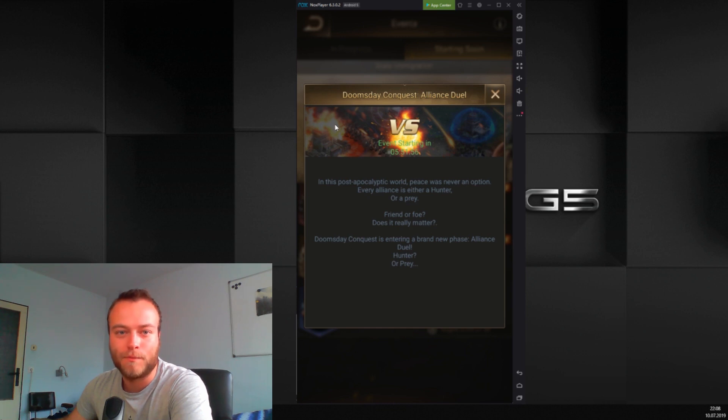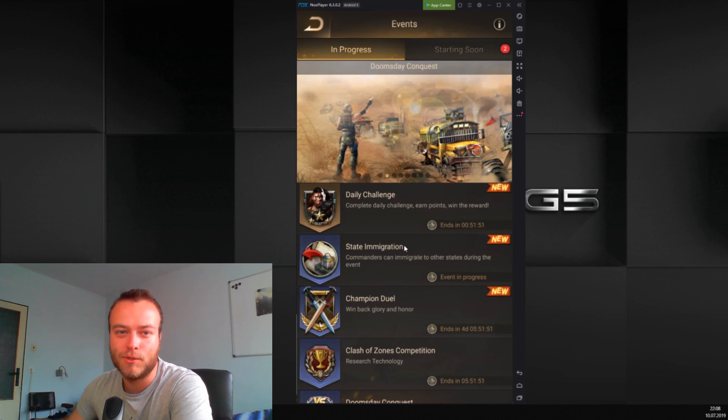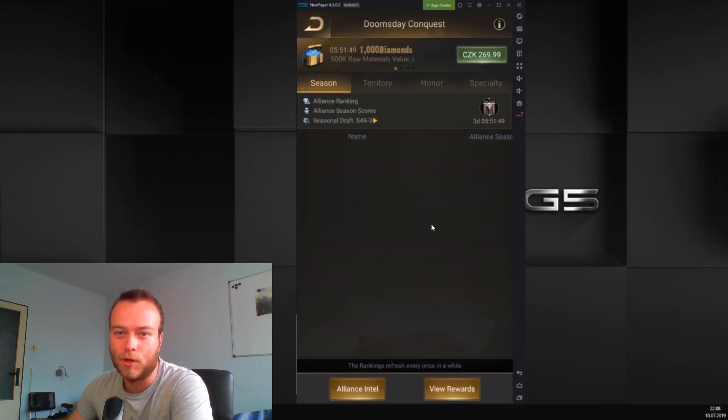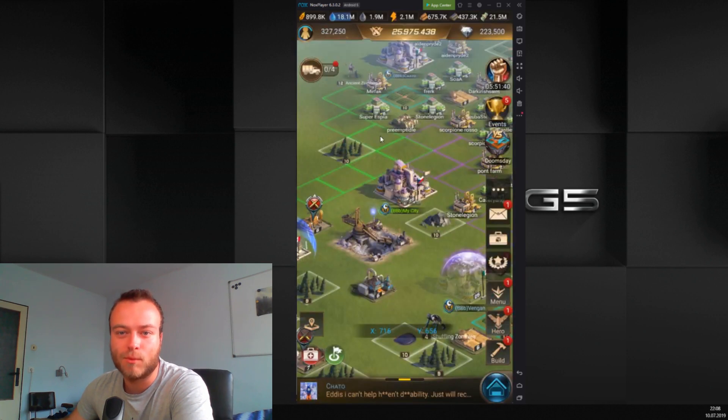Let's start with the very basics. Alliance Wars are three times a week: Tuesday, Thursday, and Sunday. On Tuesday and Thursday are what we call safe wars, meaning your city cannot be attacked by anyone from different states. As for Sunday, it's quite the opposite.